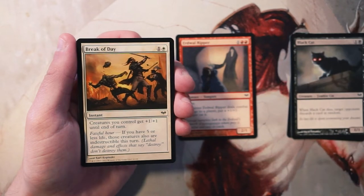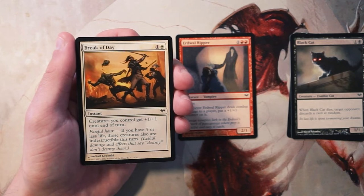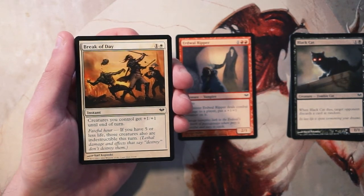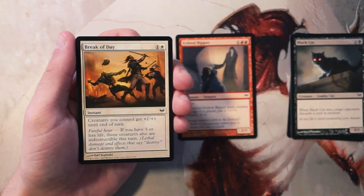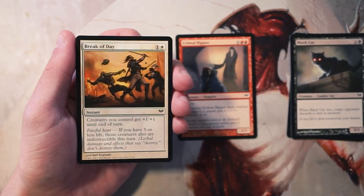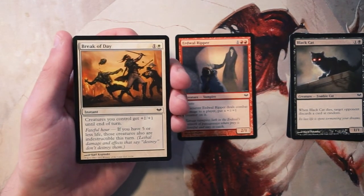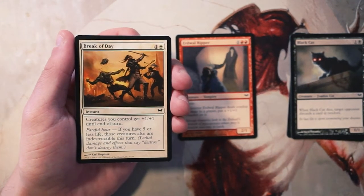Break of Day is an instant for one and a white — creatures you control get plus one plus one until end of turn. It also has fateful hour, a set-specific mechanic: if you have five or less life, those creatures are also indestructible until end of turn. These are really classic style cards — like Trumpet Blast or Inspired Charge — and are really good payoffs for go-wide strategies. If you've got a lot of tokens or cheap creatures, this is a prime card for your deck.